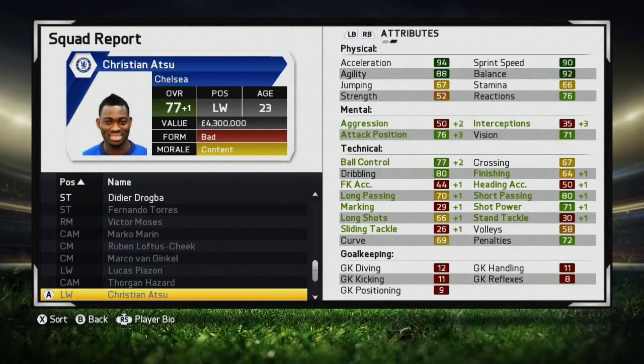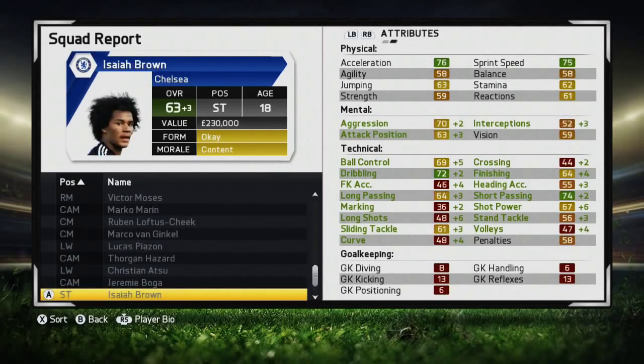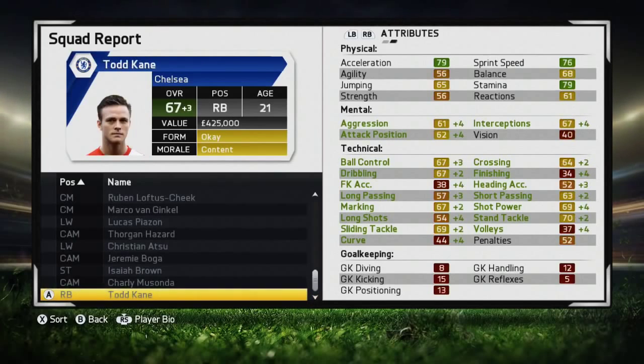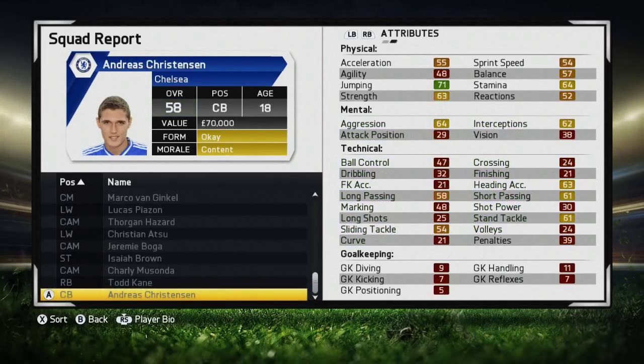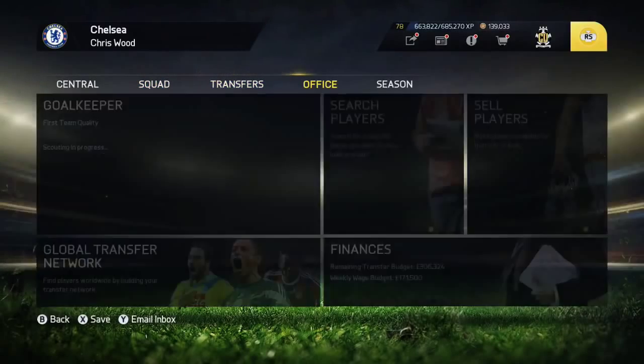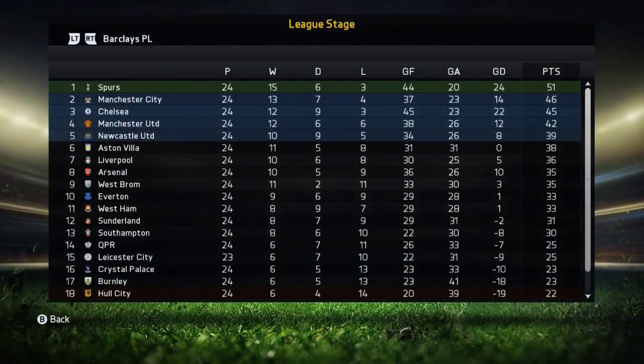Marco Banginkel and Lucas Piazzone are players I hope to filter into the first team starting next season, although Lucas Piazzone may go out on loan for one more year. Atsu is probably the player I'll sell because we've brought in Lucas, who is much more of an all-round player for that wide role. Atsu will probably move on, and some of the youngsters out on loan this year I'll probably try to move on next year rather than giving them more loan spells.